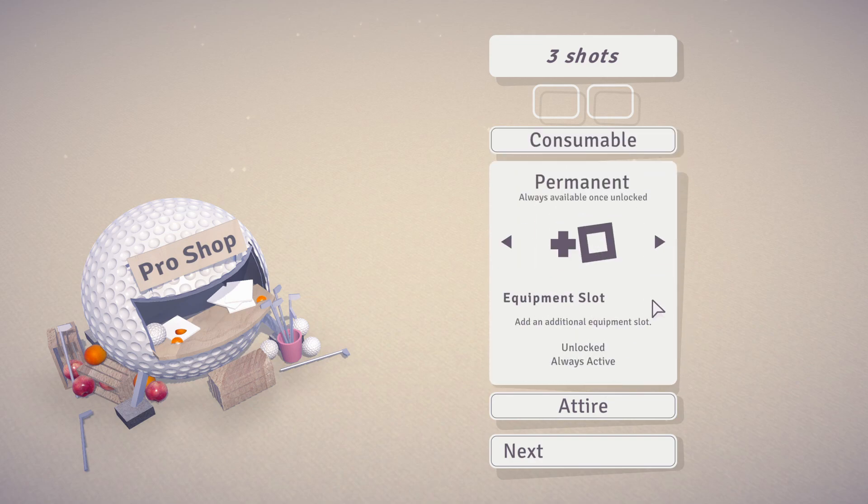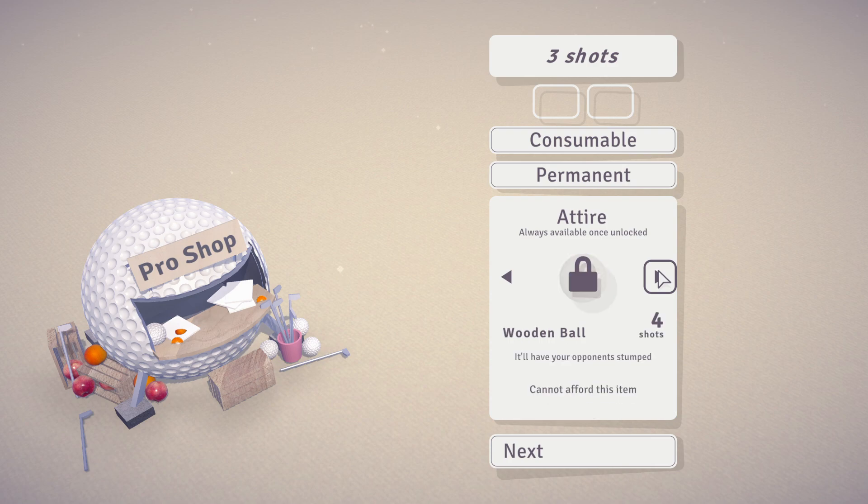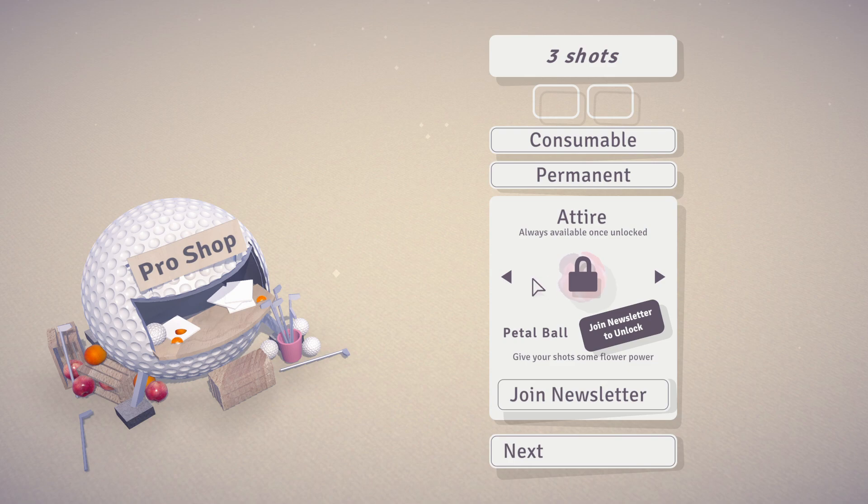Every sixth hole you get taken to the pro shop, where you can spend your shots on things like cosmetics, consumables, or permanent upgrades. Some of the permanent upgrades I've unlocked so far seem to be additive to the course — things that either make it easier or more challenging to reach the hole.